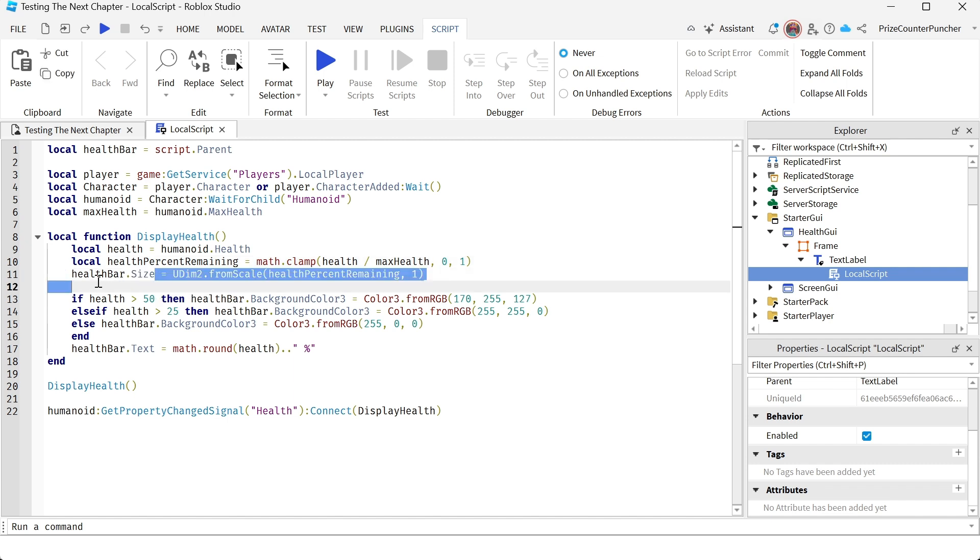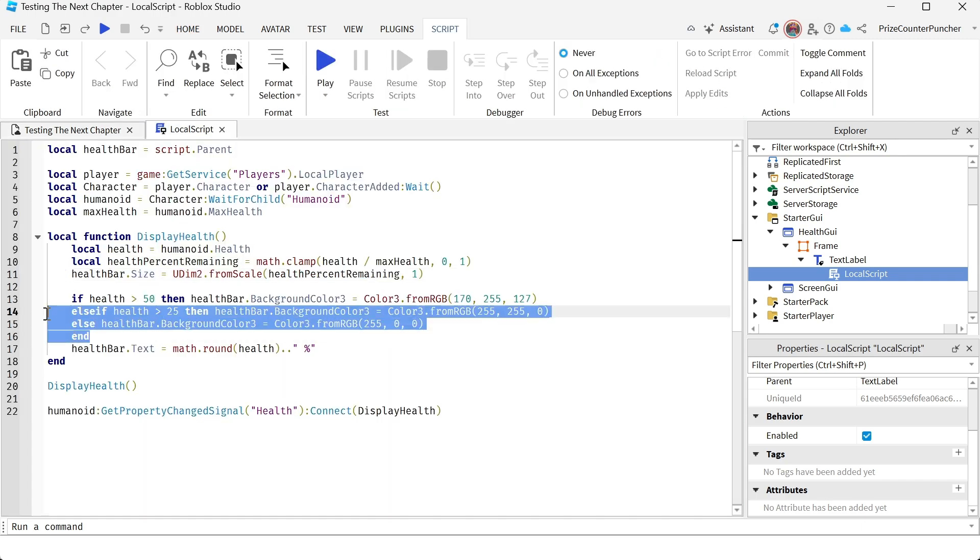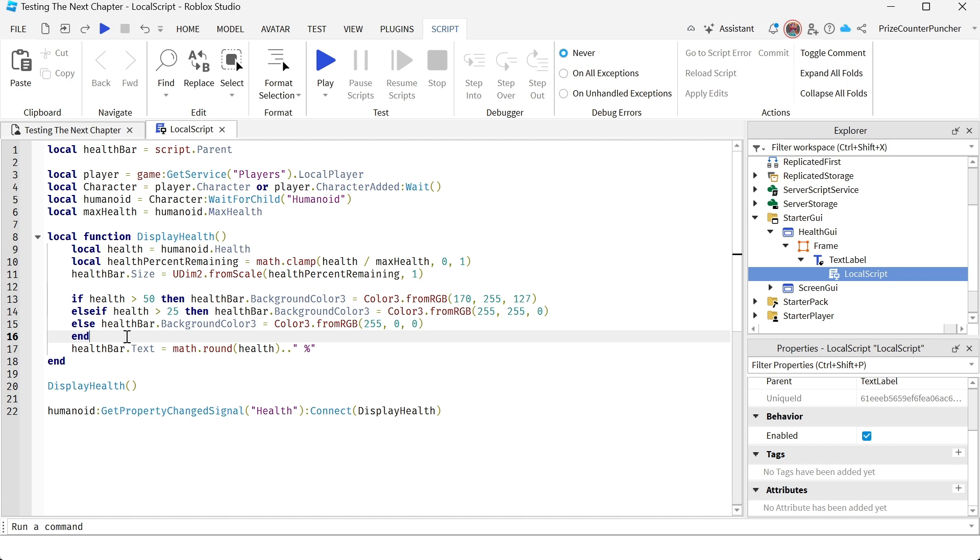We resize our TextLabel to the percentage of remaining health. For example, at 100% health the TextLabel takes up 100% of the Frame. At 50% health, we resize it to 50% of the Frame. The TextLabel gets smaller and smaller as you lose health, and as it shrinks you see the background Frame — that's how the health bar visually depletes.